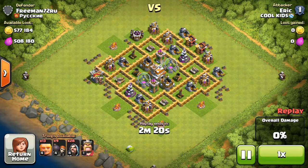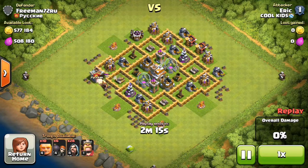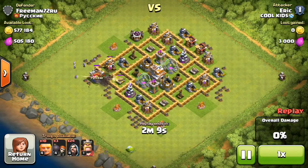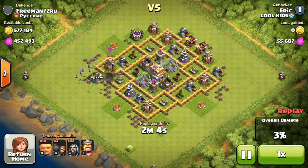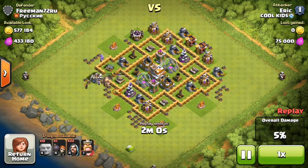First he's gonna be using a giant, making sure there's no clan castle troops. Then he's gonna use his wall breakers to break through, but they die off to that mortar, which sucks. More wall breakers — they actually break through this time. And he's putting his wizards in the back to help support those giants. There goes all his giants.